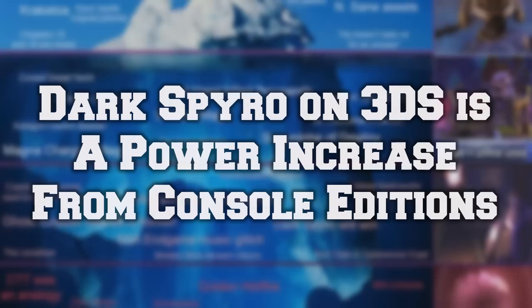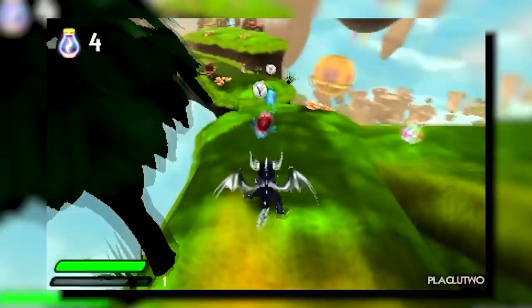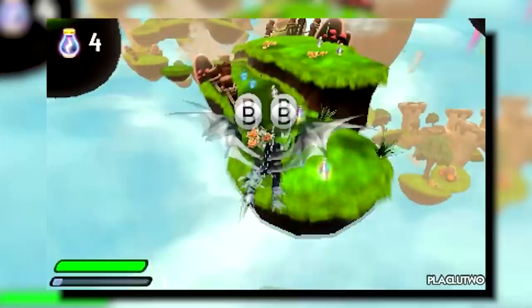Dark Spyro in the 3DS version of Spyro's Adventure is very powerful for no explained reason. He was also included in the starter pack of the 3DS version, possibly as a way to entice you to buy the game.